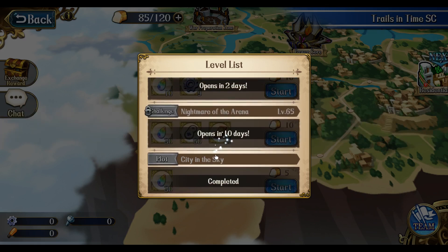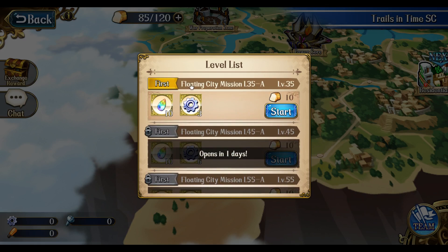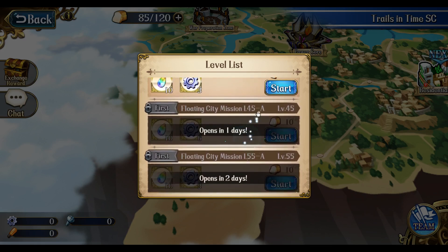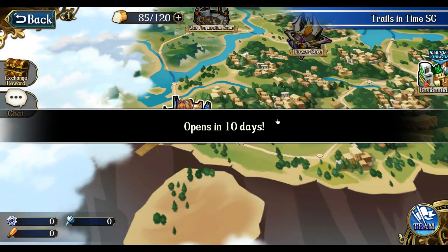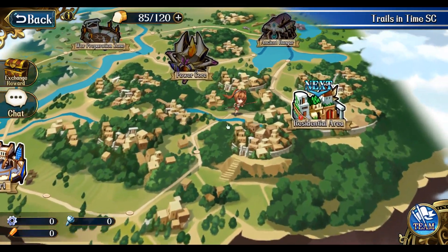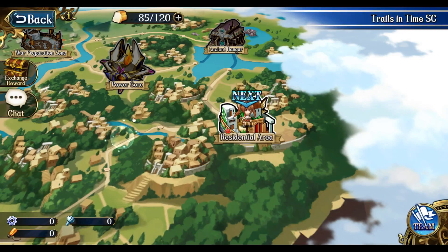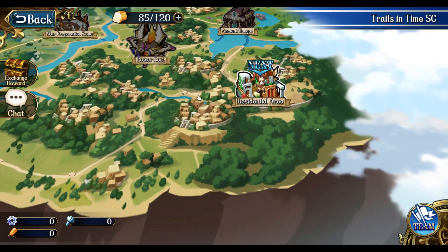The battle zero was called City in the Sky. Initially, you unlock the farming missions at levels 35, 45, and 55. Then there are challenge missions that will open in a certain number of days, and that applies for all five locations. If I go to the second location, it's the same kind of thing — level 35, plot mission, challenge mission. I can't even go into the Ancient Hangover Power Core or War Preparation Zone yet, but they should be very similar.